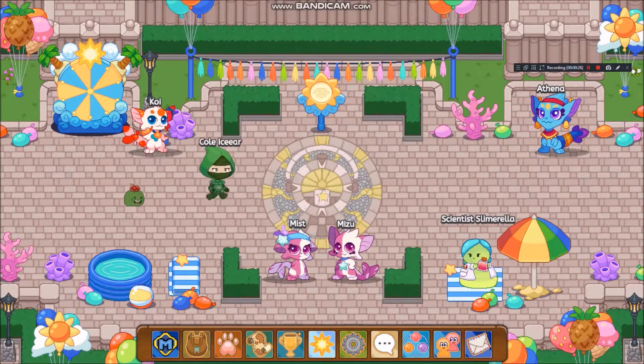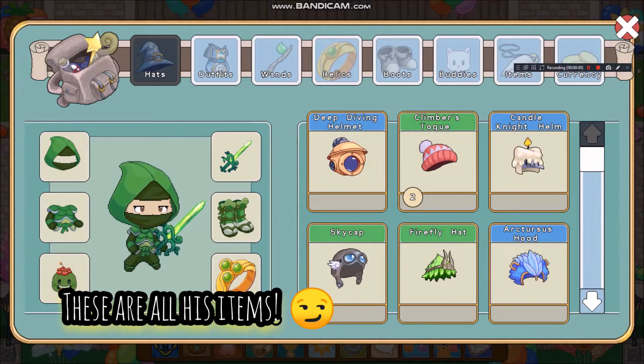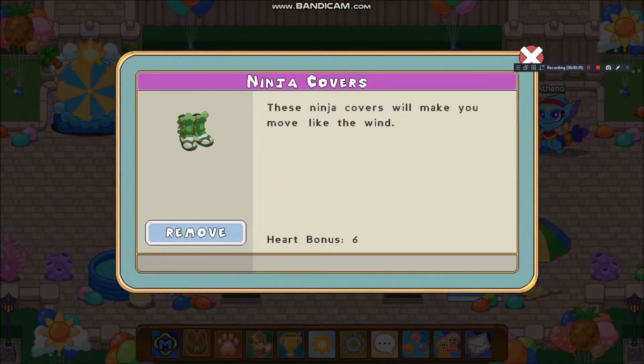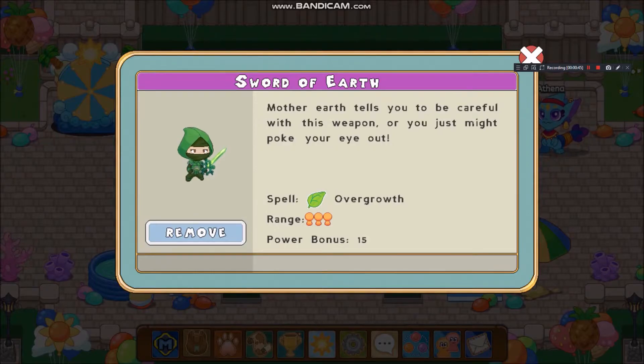So, as you can see, my project name is Kulayseer. I wore the ninja hood — I got it from one of the arena battles, it was the second prize. I also got the ninja covers. The boots, I like them so much. I got the Sword of Earth from the Earth Tower. It has overgrowth range 3 and also has power bonus 15.